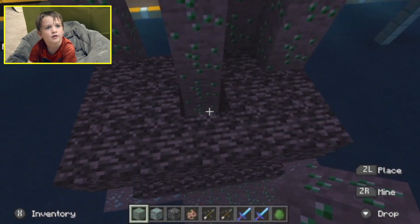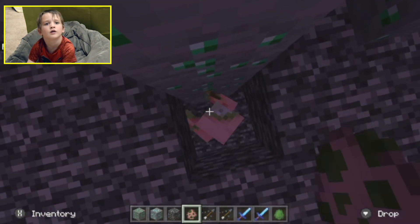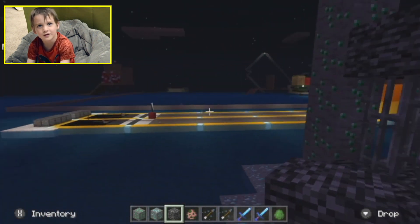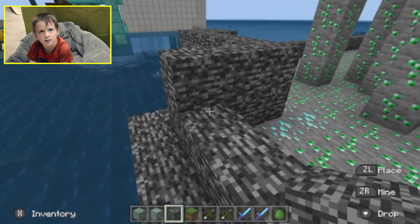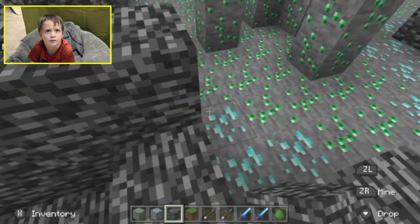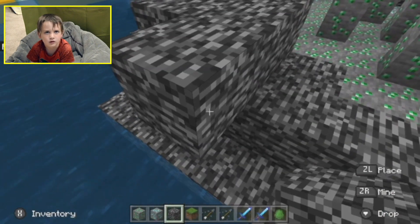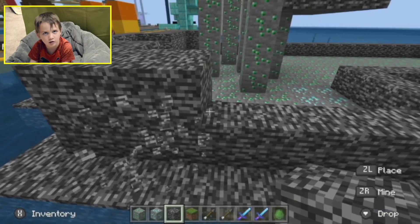Zombie pig. Hiiii, you can't get me. I think a normal zombie will just do the zombie noises. I think a skeleton will just shoot arrows. And I think a ghast will just shoot fireballs at the villagers.